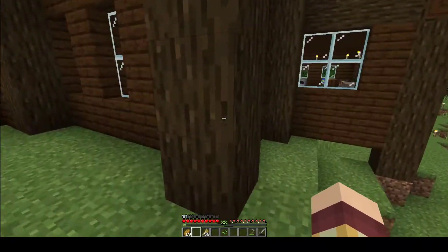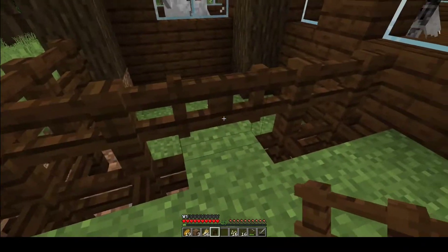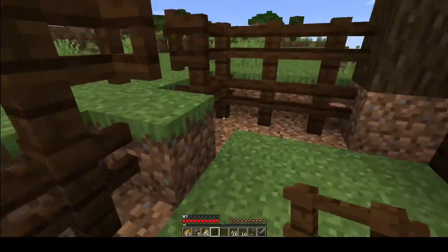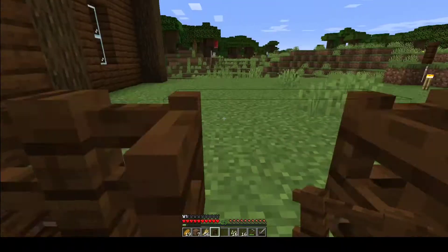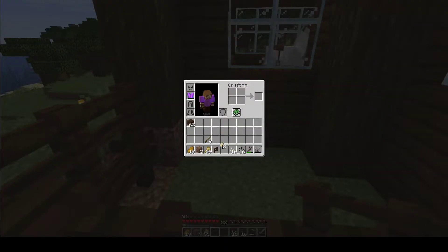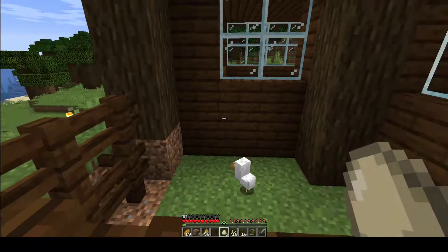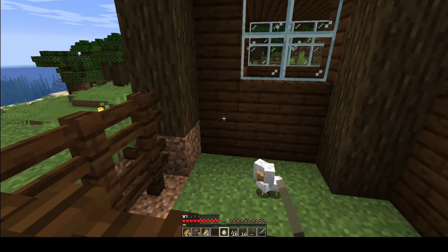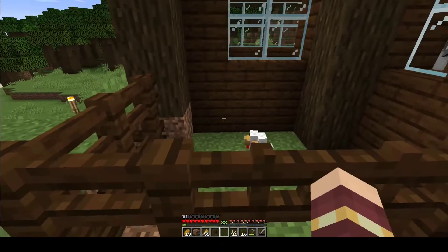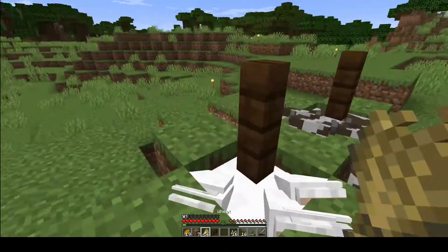I do need to get a pen for some chickens. It helps to do this and have just the one block there, because chickens tend to try to escape. I got at least one — that's really good luck. Two chickens. I'm really happy with how that turned out, actually.